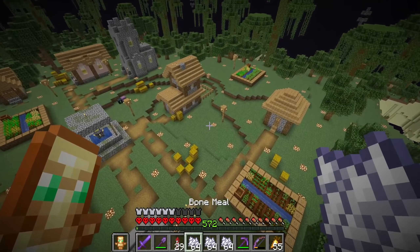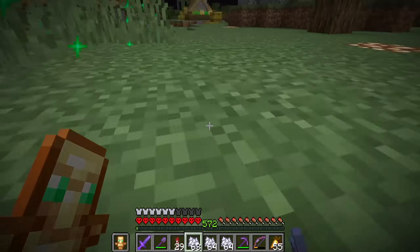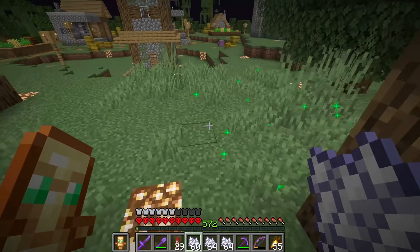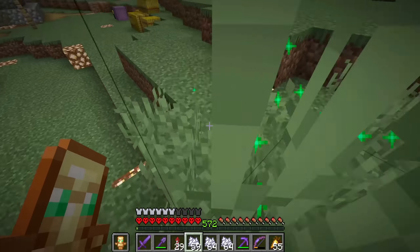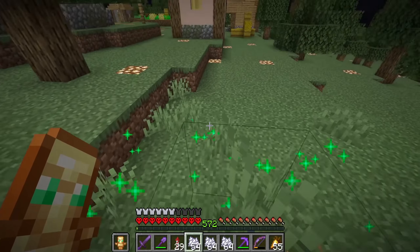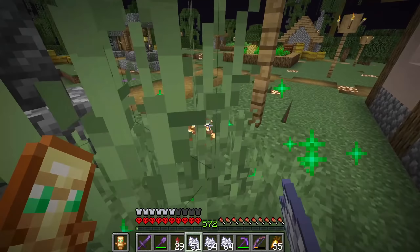Now we're going to go around and use all of this bone meal to spawn in some more grass. We did sort of run into one problem — there were no poppies or dandelions spawning in with our bone meal like usually happens. I'm guessing that's because we're in the End, so no flowers spawn on the grass — only regular grass and tall grass spawns in. That means we're going to have to go back to the Overworld and collect stacks and stacks of flowers and then manually plant them all over the island.